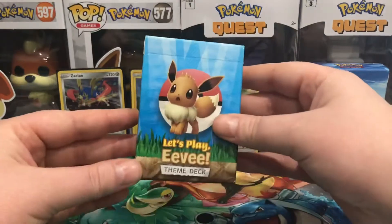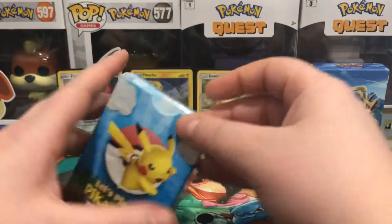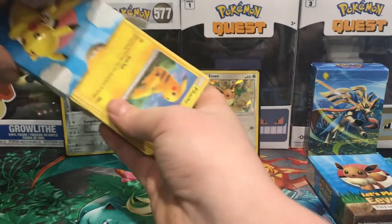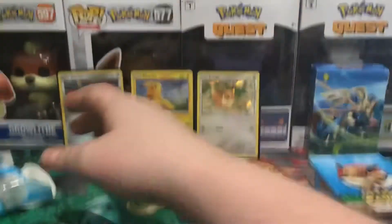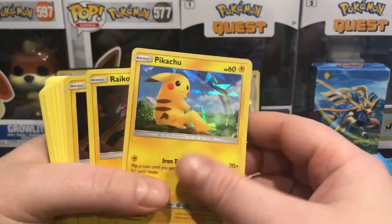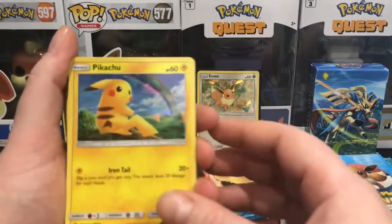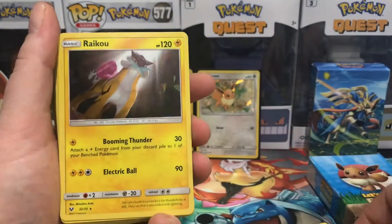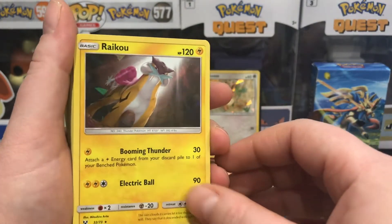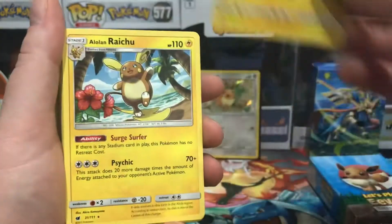I believe it's the Eevee deck that has the Charizard, so I'll open that one second — we'll open the Pikachu one first. Oh, well this is a lovely surprise — there's more than one holographic! The Pikachu back here is another holographic version, and we've got Raikou also with a shatter effect, times two. Very nice.